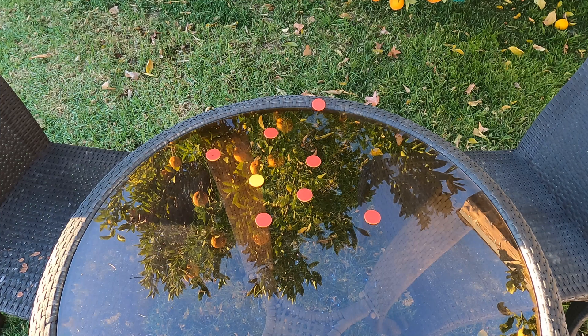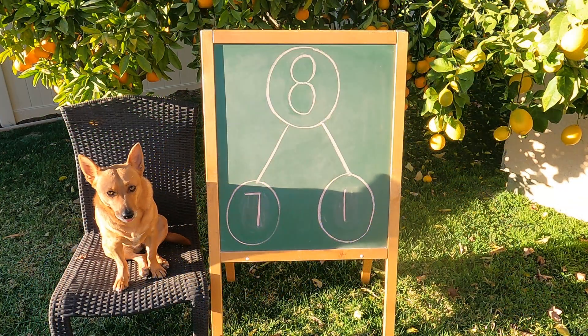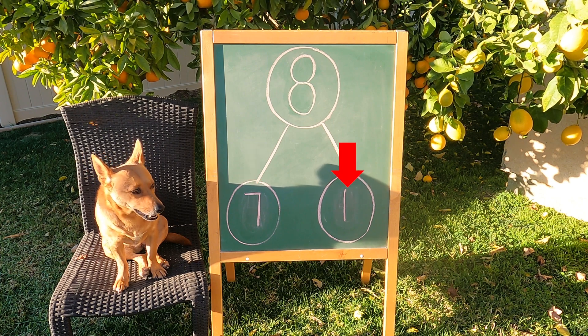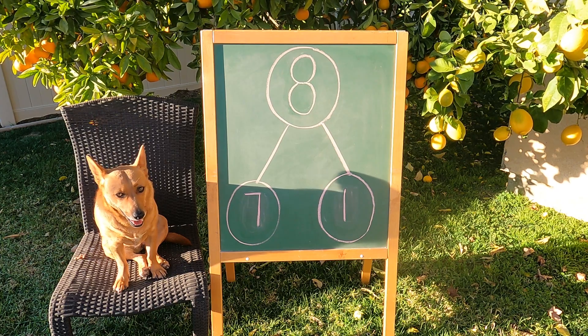Nice job, Ginger. Alright, Ginger, you got one, two, three, four, five, six, seven — seven red counters and one yellow counter. Let's go put it on the number bond. That was a good turn, Ginger. You got seven red counters and only one yellow counter. Seven and one makes eight. Nice job.